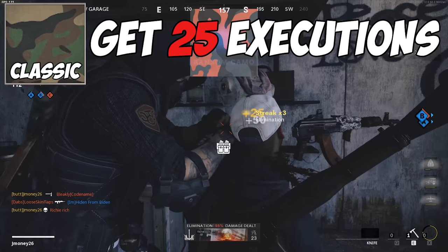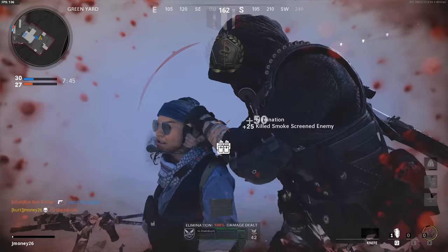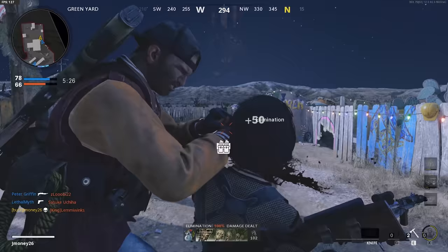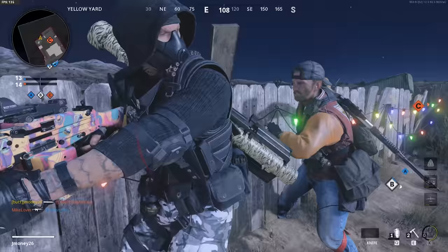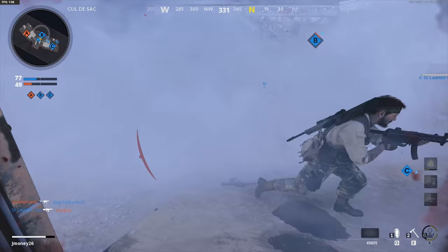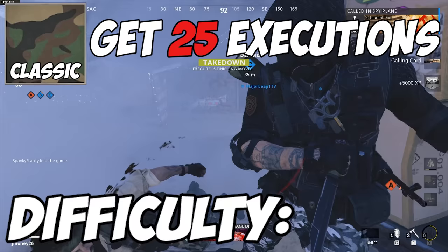For the classic camo, you need to execute 25 finishing moves. This camo and the stripes camo go hand in hand — you'll usually end up doing the opposite of the one you're trying to complete. All you gotta do is get close behind a player and hold down your attack button to perform an execution. Once it's activated, you just gotta hope that no one comes around and tries to stop you during the half hour it takes to complete. Smokes helped a lot with this challenge and stopped me from getting interrupted most of the time. Difficulty? Kinda sick though.